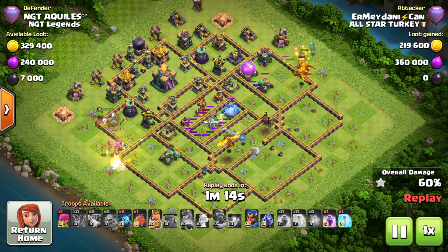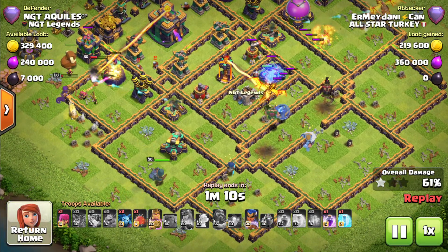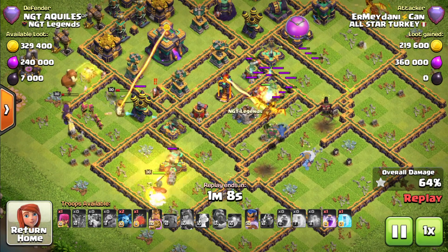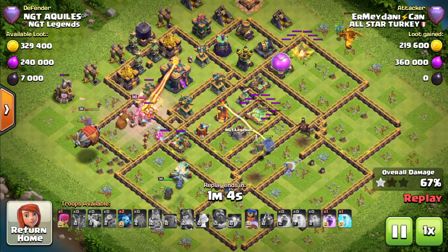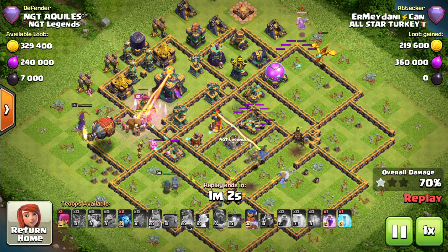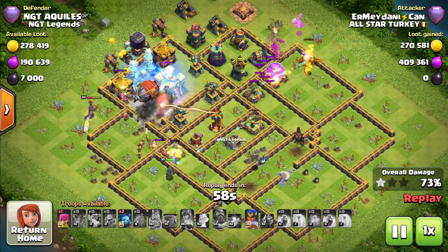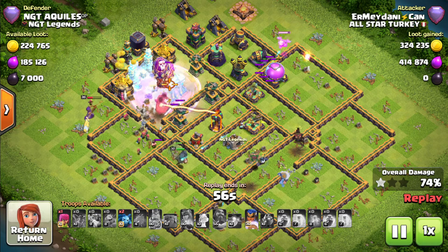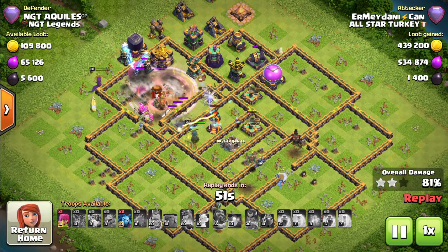He finally decides to send in his royal champion as soon as the CC went down. King's ability is used and there we go — the blimp is onto the base. No traps found. He decides to use the freeze spell along with the rage to take down the town hall. Nothing from the single target inferno — that is interesting.